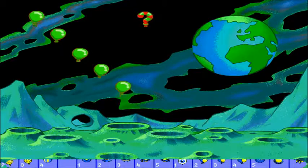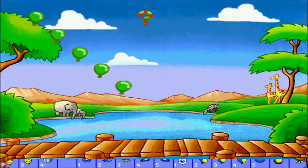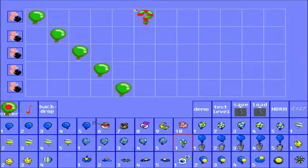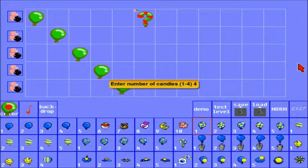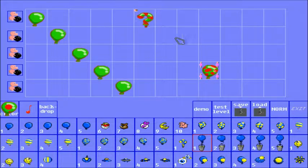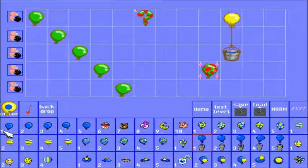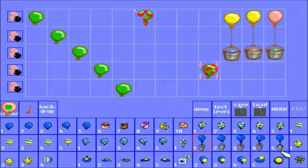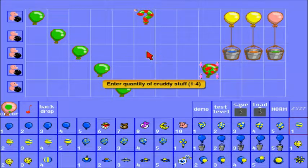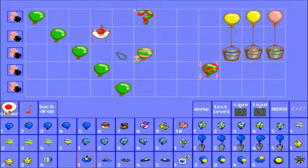We can click Backdrop here and it'll change what world it'll be in — so we can do Cartown, or of course my favorite, Fatty Bear's House. There we go. If you take a candy balloon and place it down, it'll say 'enter the number of candies' — obviously four is the best. For paint buckets, the outside of the balloon determines one thing; the inside determines the color of the bucket. So if we change it to orange, now it's an orange bucket — that's kind of cool. Likewise, for the garbage balloons, enter the quantity of cruddy stuff — let's just do one.